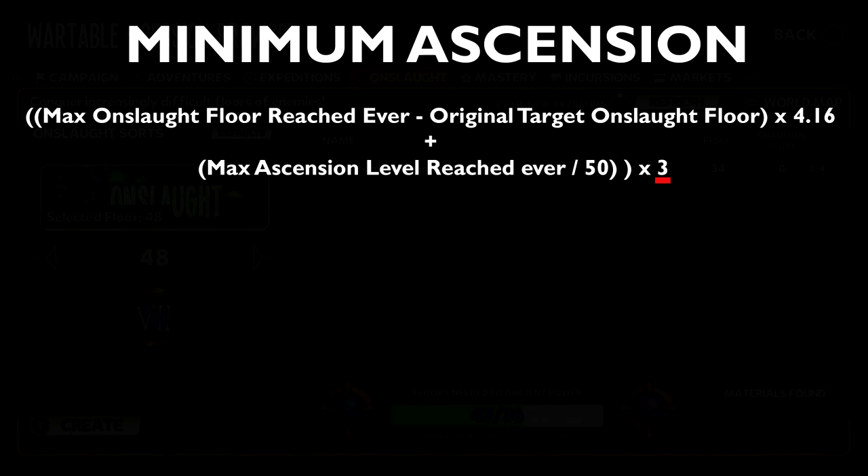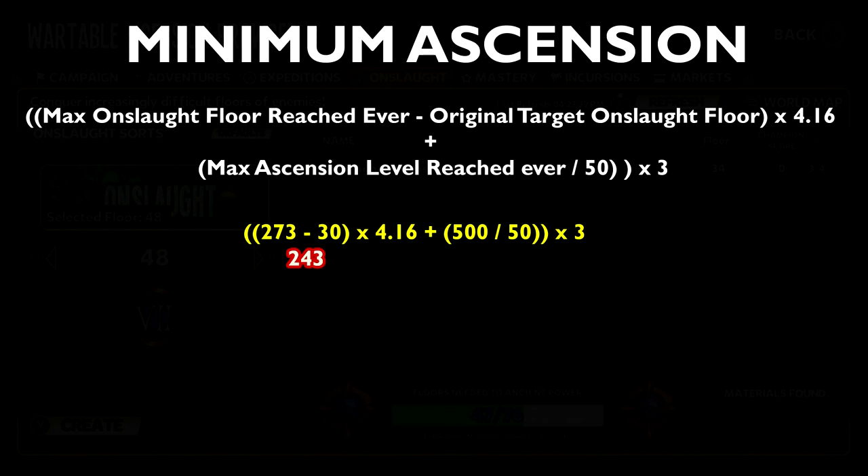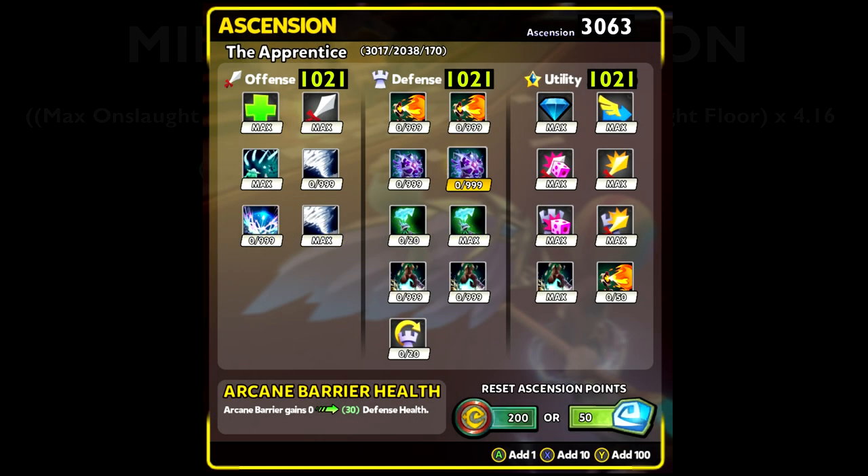To give you an example: let's say your highest Onslaught floor is 273 and your Ascension level is 500. The equation would look like this: 273 minus 30 equals 243, times 4.16 equals 1010.88. Then 500 divided by 50 equals 10. 1010.88 plus 10 equals 1020.88, times 3 equals 3062.64 — we'll round it up to 3063. So 3063 will be your new Minimum Ascension level when you Ancient Power.